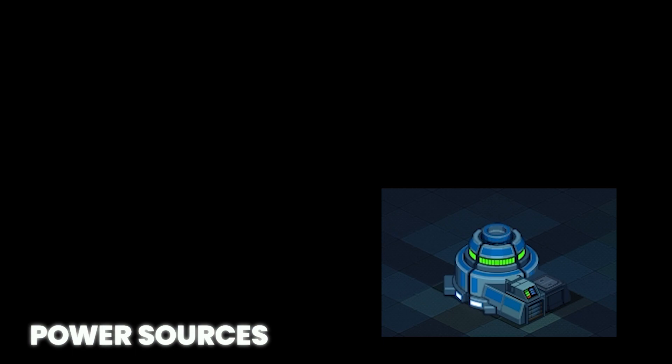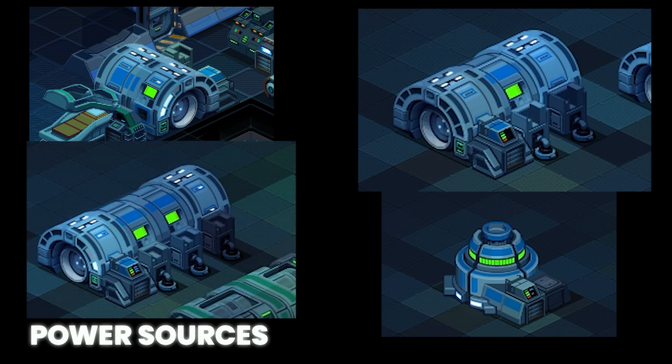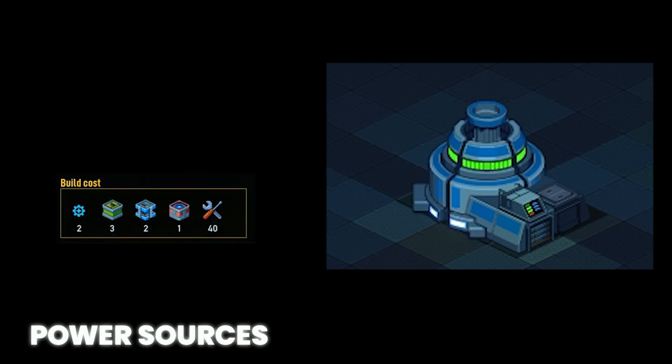Now that we know how power is distributed, let's look at how it's created. The general rule of thumb is, as you unlock the next tech level, the generator gets more efficient but takes up more space. At the lowest tech level, the energium power generator converts raw energium into power. By default, this tech is unlocked. It will require two system points, three infra blocks, two tech blocks, one power block, and forty tools, and it takes up a two by three area.